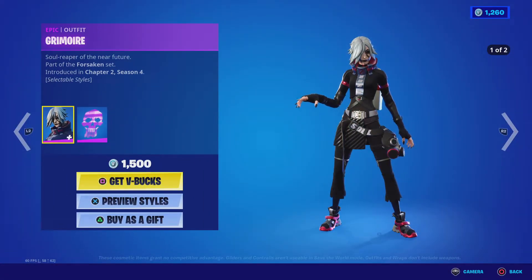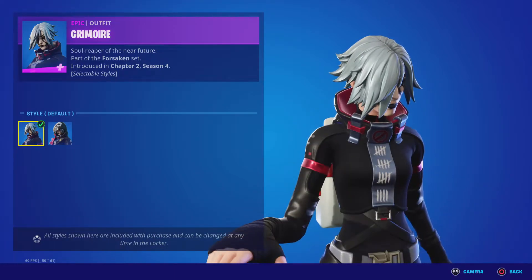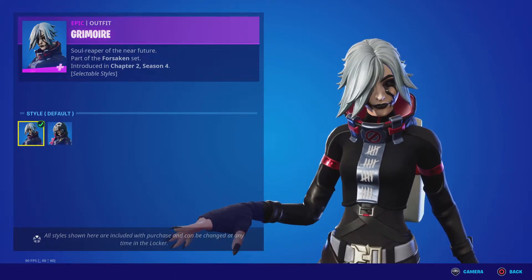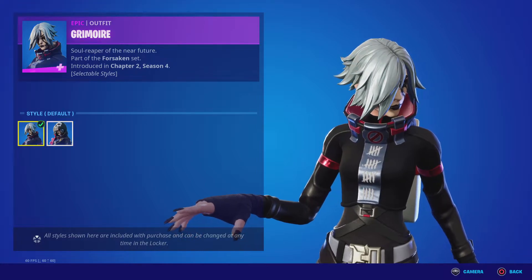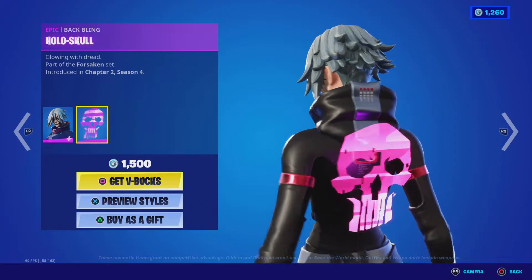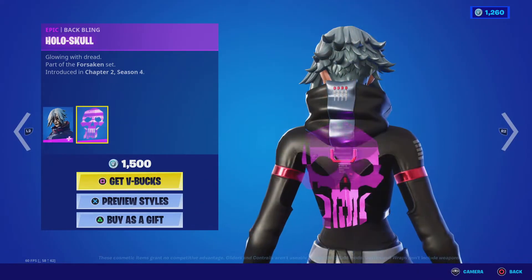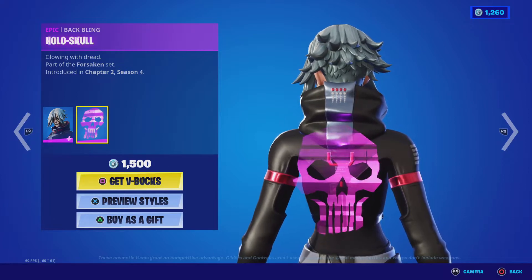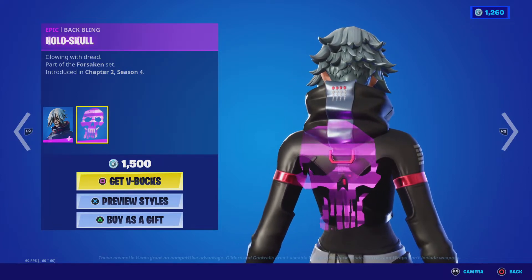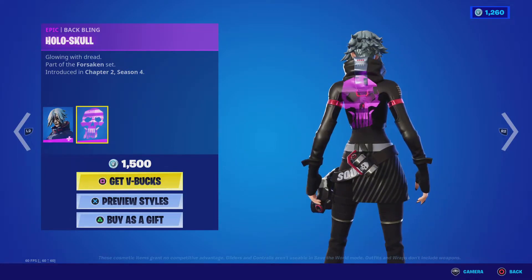I'm actually getting kind of good at this YouTube stuff, not gonna lie. Grimoire has two styles: default and hoodie. Then there's Hollow Skull — it's not called Hollow Pack, because then there would be three backpacks called Hollow Pack, which is why I usually get mixed up and confused.